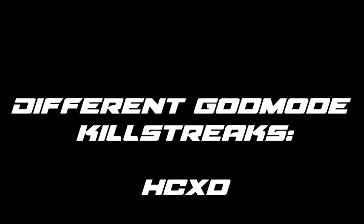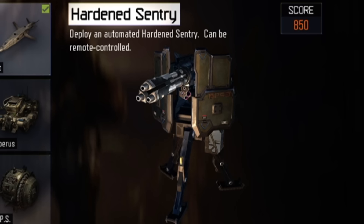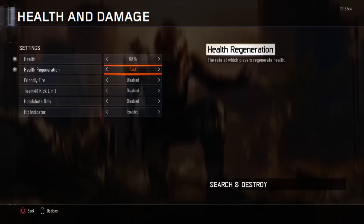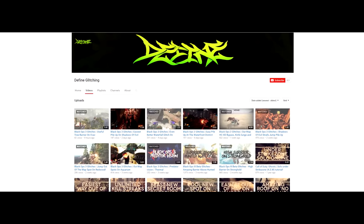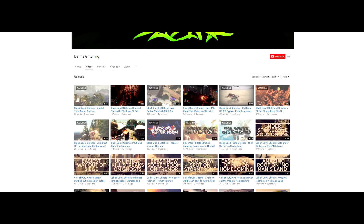Before we get started, just to give everybody a heads up: there are very many different variations of God Mode and we will be going over each of them one by one. The first one is Unlimited God Mode and Invisibility, which then translates into Teleporting. You are going to need a Sentry Gun, Hellstorm, and an HCX-D, and in your settings the one required setting is Shared Health — this makes the HCX-D last forever. That amazing glitch was found by Defying Glitching; a link to their channel will be in the description. They are the original founders of the Unlimited HCX-D Glitch, and congrats to those guys.